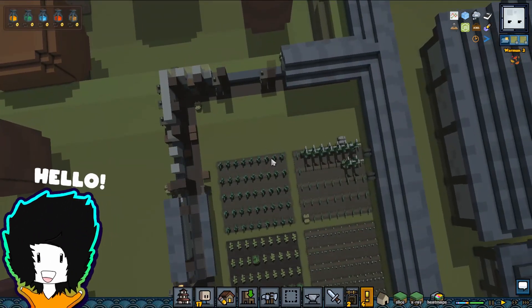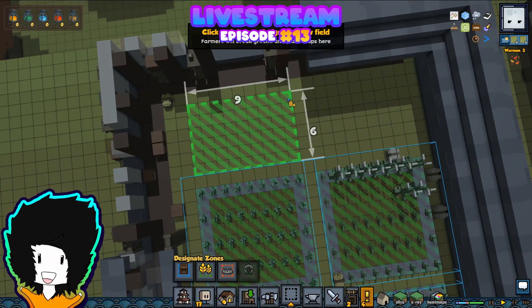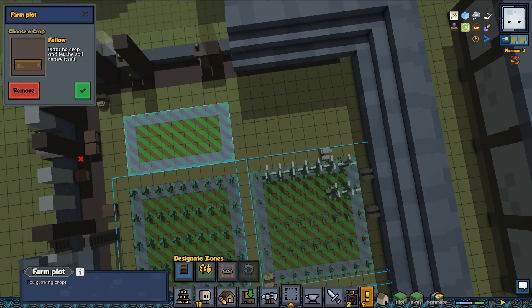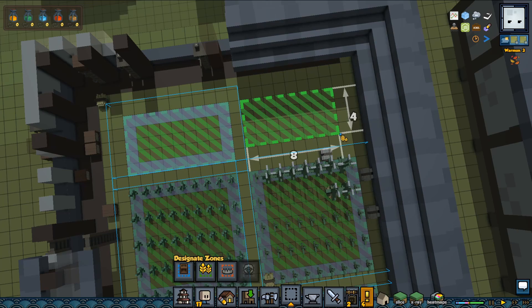I need some herbs. I might even grow some more, because I know that I'm gonna use a lot. So let's do a few extra herbs for now, and then later if you have a lot we can decrease the amount.